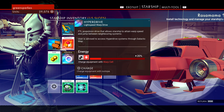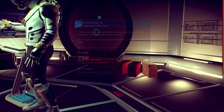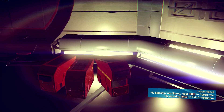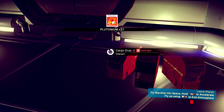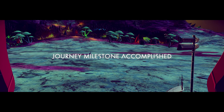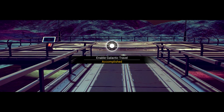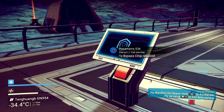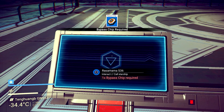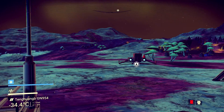It's a tiny amount of charge but it's something. We've done it! Leave the planet, fly into space, hold R2 to accelerate. Another journey milestone — galactic travel is enabled! There's also a bypass chip that can call my starship to this spaceport.